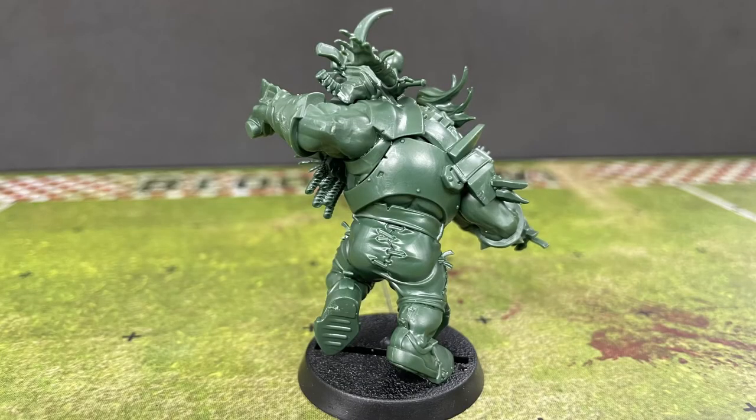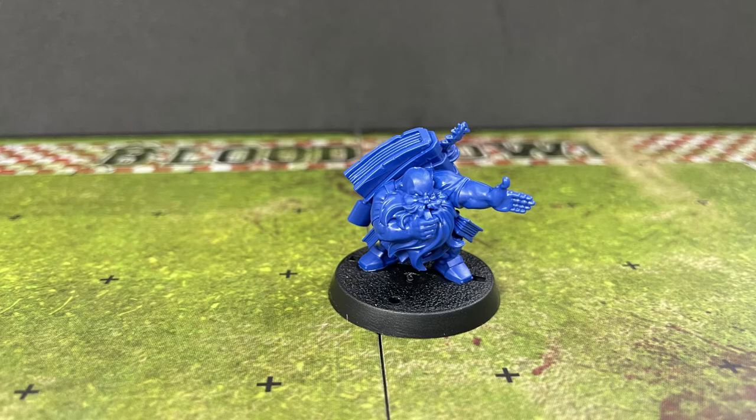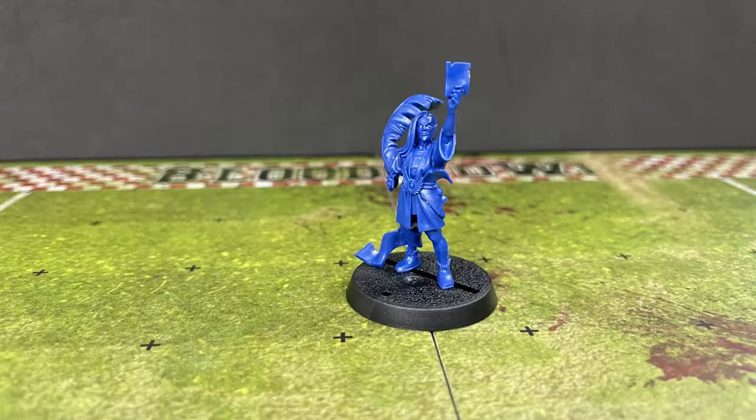As expected from Games Workshop these days, these minis are absolutely stunning. I love the two referees — the dwarf one has a huge book on his back and he's blowing his whistle, he's got a lot of character to him. And we've got the elf, who is giving someone a card. I don't know if I'll make that a yellow card or a red card. Probably a red.